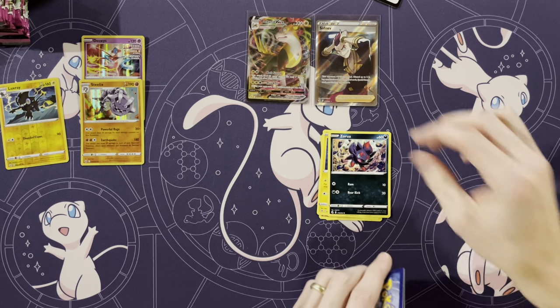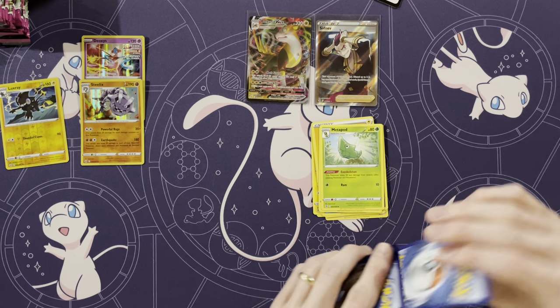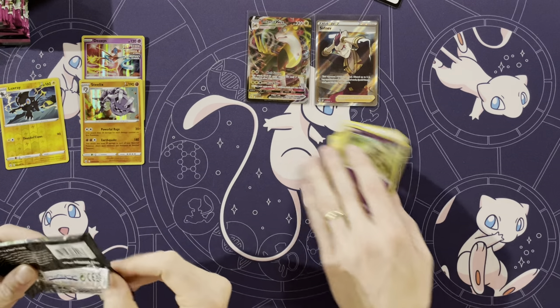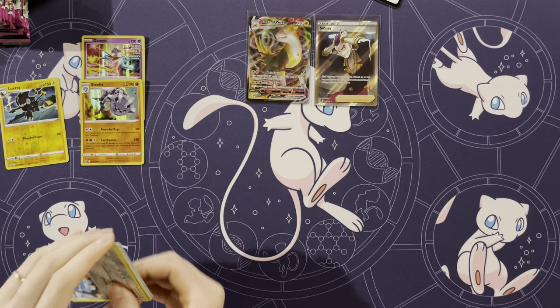Clobbopus, Tynamo, Shelmet, Energy, Zoroark, Simipour, Mel, Metapod, Mawile, and an Arcanine. That Arcanine is a card I wish got a lot more love than it did — there was never an Arcanine GX, there was never an Arcanine V.